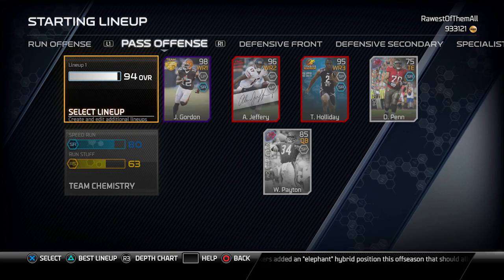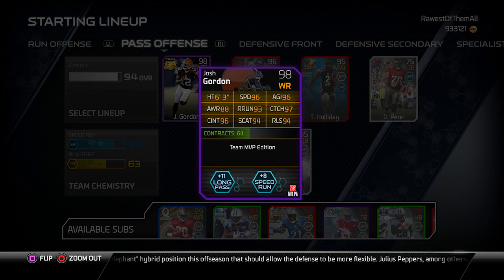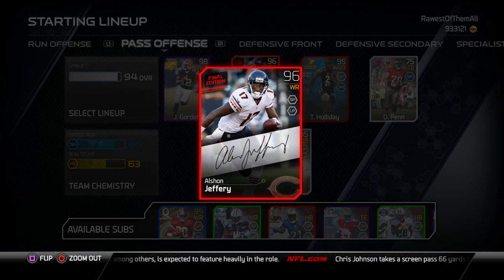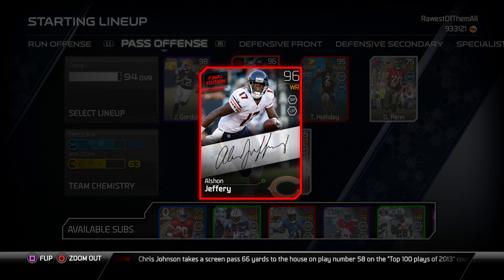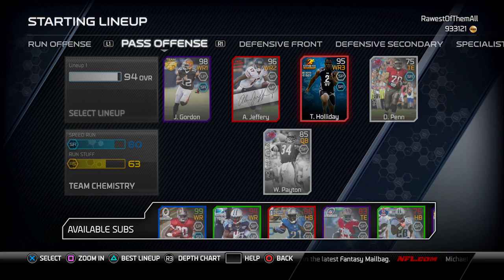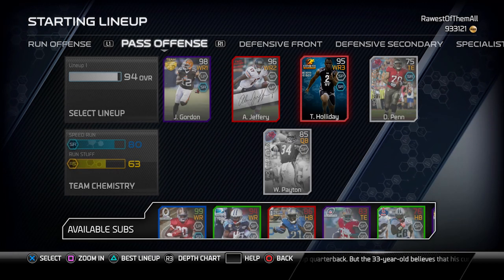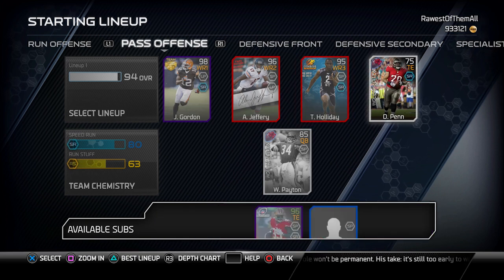At wide receiver I have the 98 overall Josh Gordon Team MVP card, which I recently acquired — it's definitely the best receiver I've had in terms of pure receiving ability on my team. I also have 96 Final Edition Alshon Jeffrey, one of the best blocking wide receivers in the entire game — he gets pancake blocks on corners all the time and he's also just a good pass catcher. At wide receiver three I run Trinden Holiday, the combine card, who adds plus two to speed to my entire offense when he's on the field.